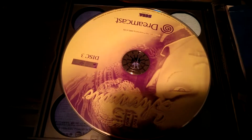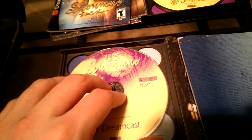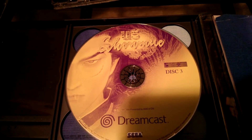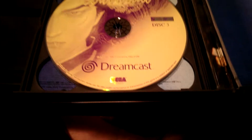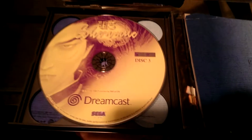Here we have disc 3. Disc 3 of US Shenmue and there's also disc 3 of the NTSC Shenmue and disc 3 of the Japanese Shenmue. It looks like the US Shenmue discs look the same but there are slight differences — it's kind of hard to tell through a camera, but if you look at it in person you do see a slight difference in quality.